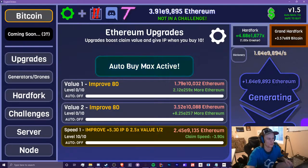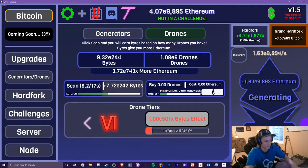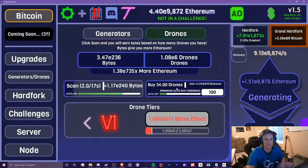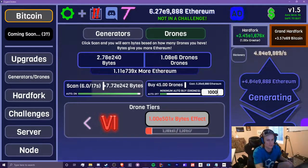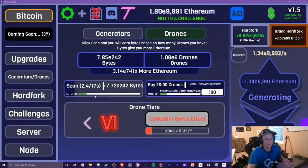First, let's start with Ethereum. So as you can see in drones, I added a new setting in here: minimum auto buy drones. Basically what you can do is when your auto is on, you can set a minimum number. So let's say we want it to be 100 — it'll only buy drones if we can buy at least 100. You can change this to 1,000, 10,000, or 1. You can keep that as whatever amount you want.